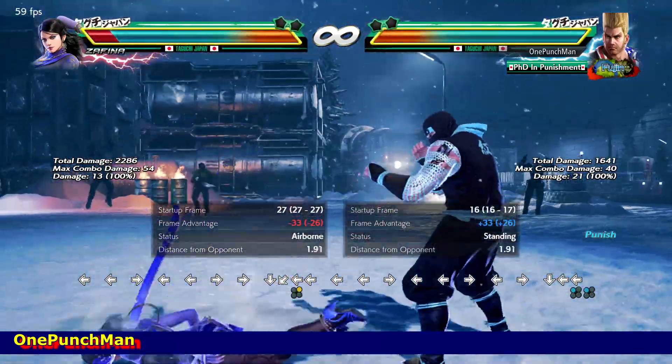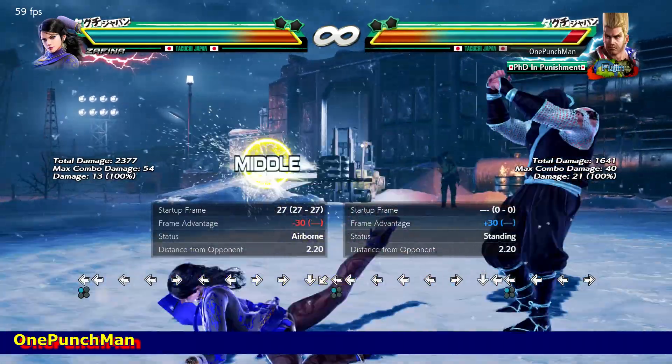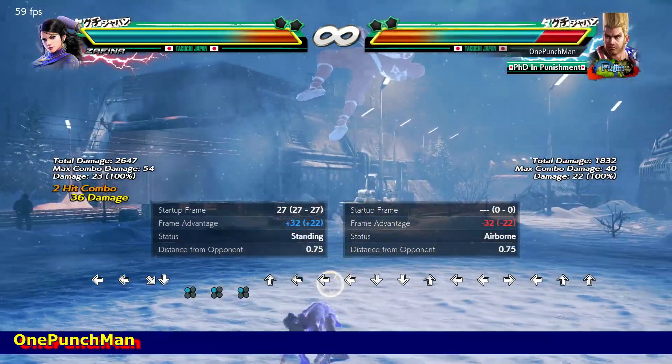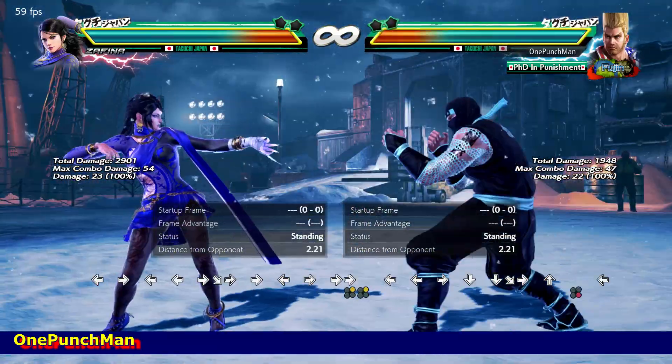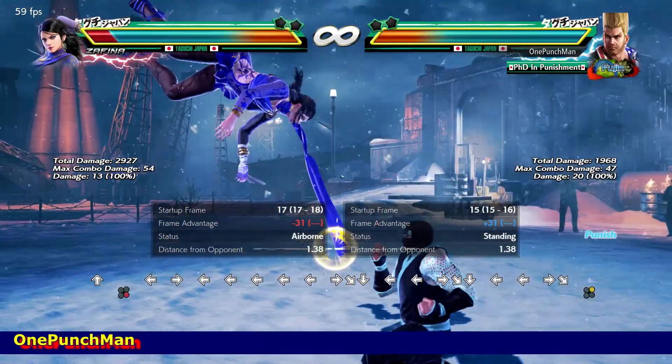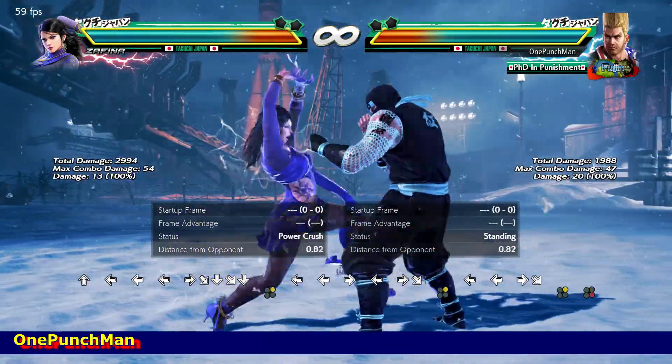There is a low to mid big launcher — minus 30 on block, can be best punished by QCF1. You can also use QCB1+2, which is a good tracking move that cannot take side. Only the low kick is minus 3 on hit and minus 19 on block.